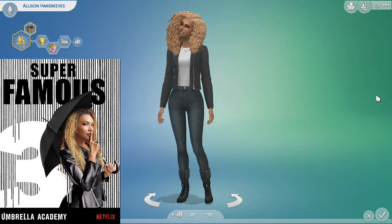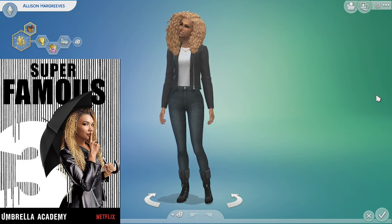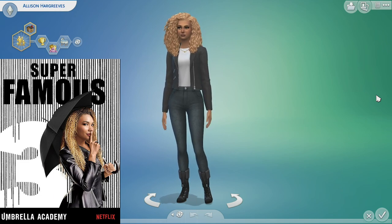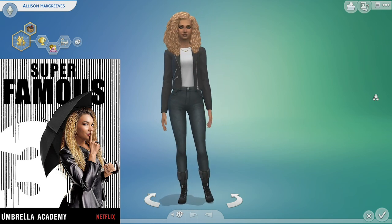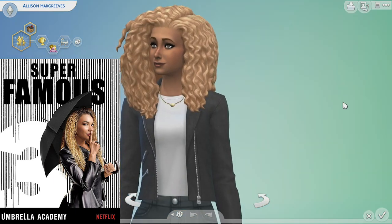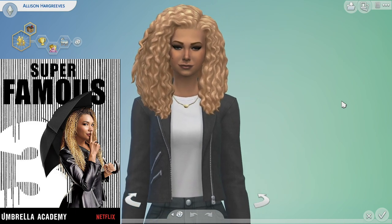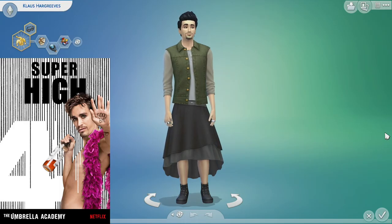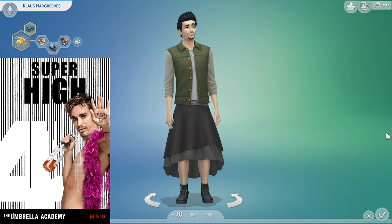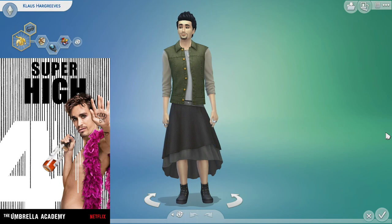Alison probably hits the mark for me the hardest, apart from Klaus. The only thing I would change about Alison currently, even without custom content, is the hair. I do miss Sims 3 where you're able to do the differences in root color and highlight color. Because her hair is predominantly blonde, I thought it would be a better representation to have her blonde than darker, because then it wouldn't really look like her at a glance. Then if we move on to Klaus - my absolute favorite. Everything about this character is so incredible in this series - he really adds so much dimension.